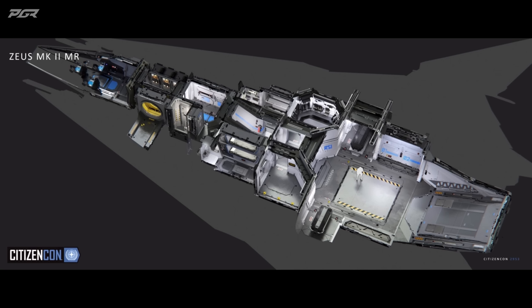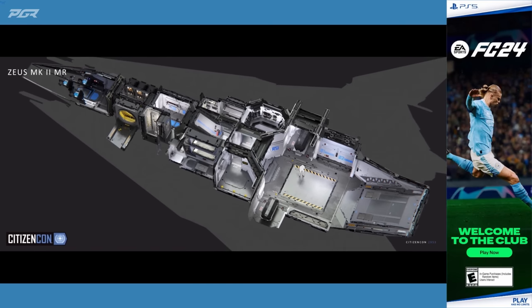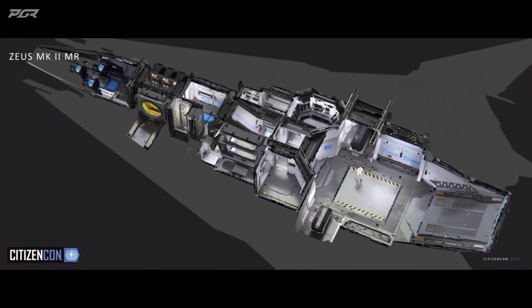Looking at the interior of the Mark, the habitation has taken a bit of a hit — it's moved forward — but in exchange we've added a massive armory, letting you take all the different weapons and equipment you might need while tracking your target. In the rear, there's a dedicated area for bounty hunter pods, similar to what you'll see in the Cutlass Blue, so you can stack up pods and take multiple people back with you. It only has 16 SCU and three size two shield generators. It does have a top-mounted forward-facing turret so you can put pressure on the target as you're chasing them, and the EMP and quantum dampener are designed to stop the target from escaping once you've caught up with them.